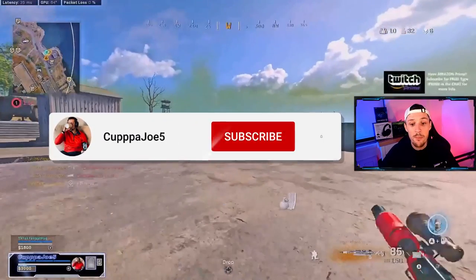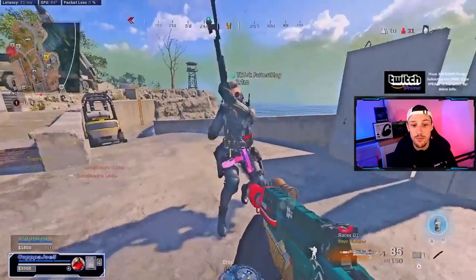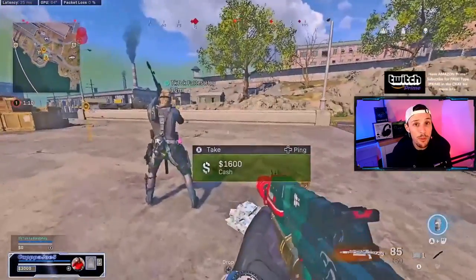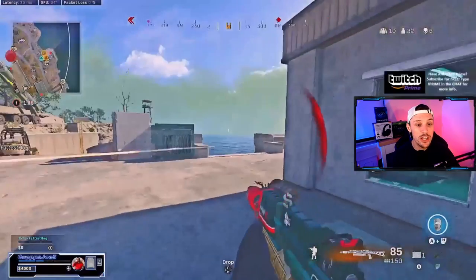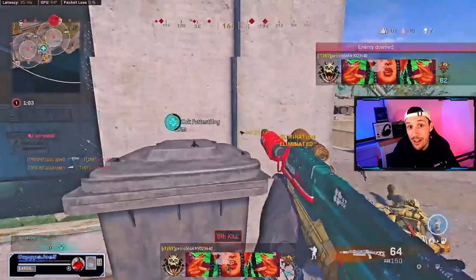Tomorrow's video is going to be on my four pillars for success, so make sure you're subscribed with that notification bell on. We keep pushing here — we get shot from the left side, a tough spot, but I immediately slide cancel behind cover. I re-challenge with the bunny hop. I talk a lot about using movement to your advantage, but at the end of the day aim is the most important thing — if I don't hit my shots I don't win that gunfight.